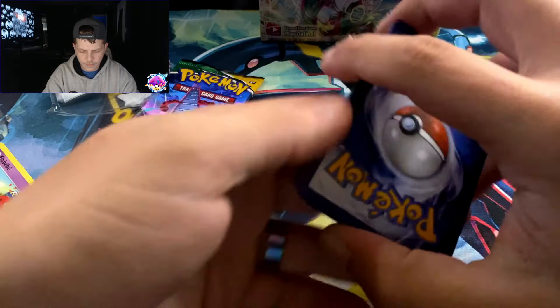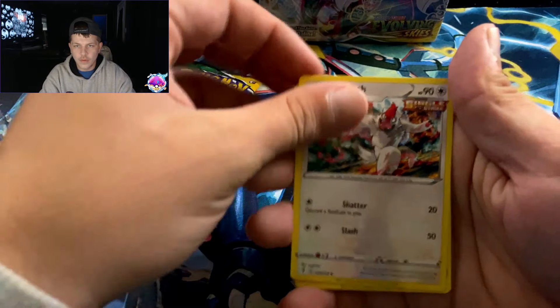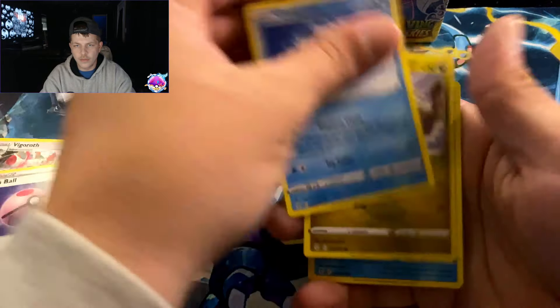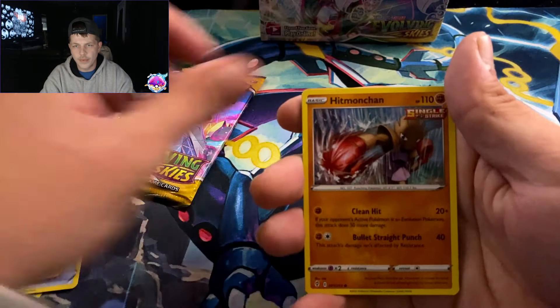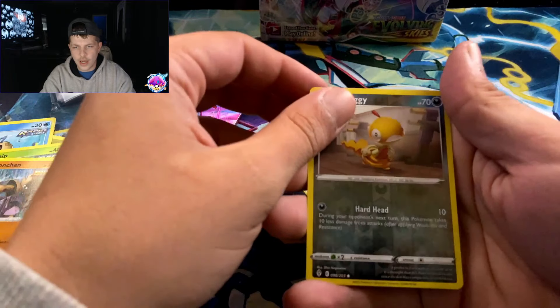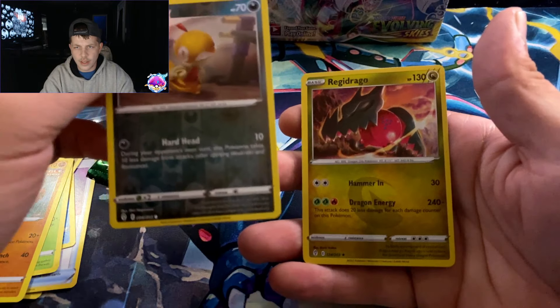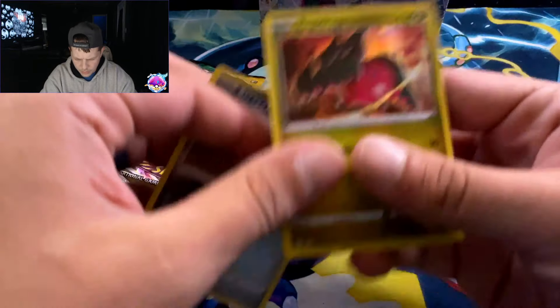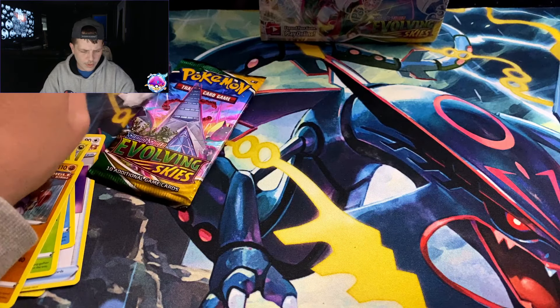Lightning energy. Big Charm, Dream Ball, Dino, Pheromosa, Hoppip, Hitmonchan, Scraggy reverse again, and — I don't know how to say that but that is cool. Super dope — gonna go ahead and put a sleeve on it.